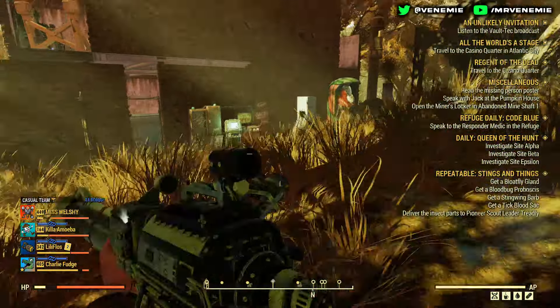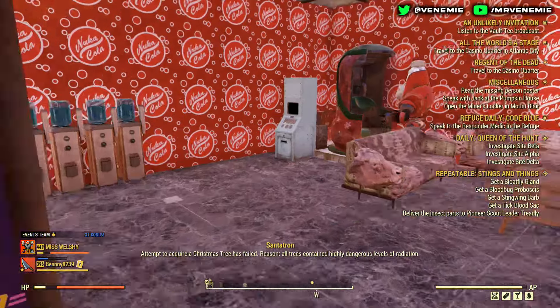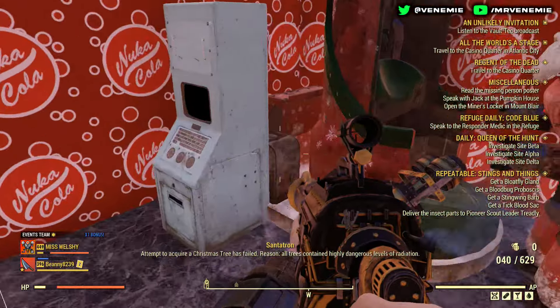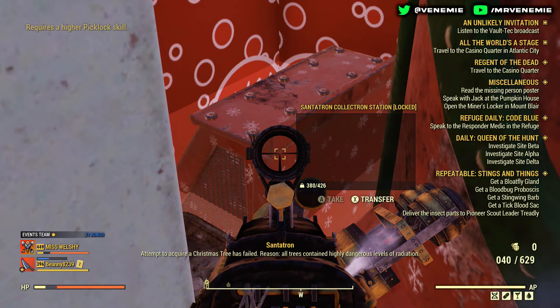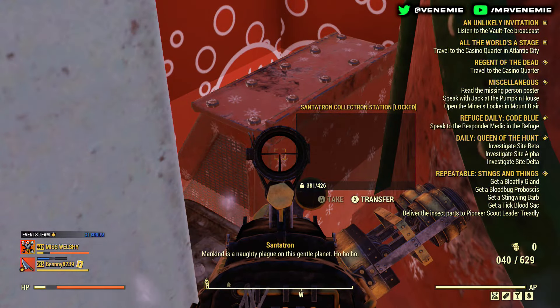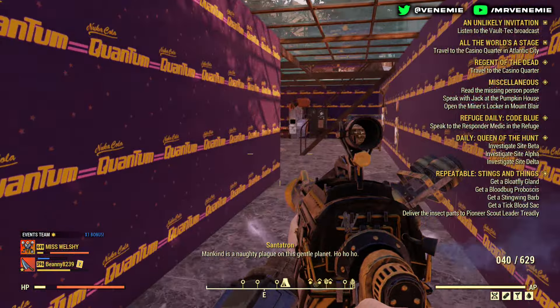You can use this to take it regardless of whether it's locked or not. Some collectrons will be unlocked and will have holiday gifts in them — some players just don't lock them, some players hide their collectrons, other people just lock them. This camp for example is underneath the actual map, as well as a collectron. But as long as you can get to the actual locked item, you can pretty much take out of it.